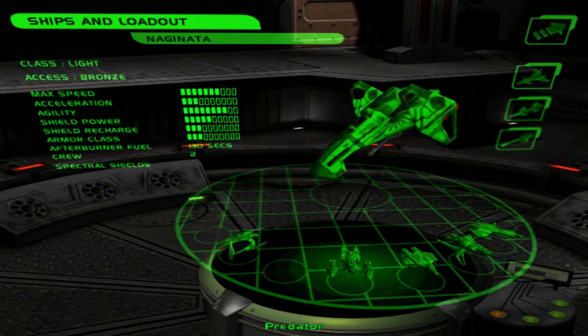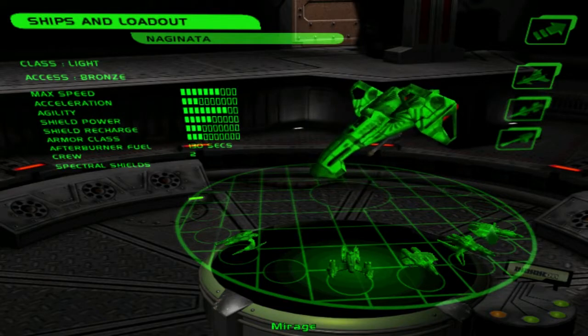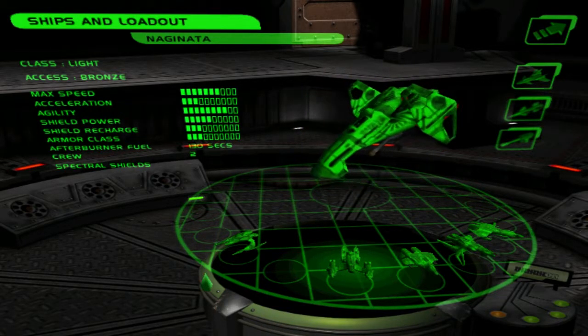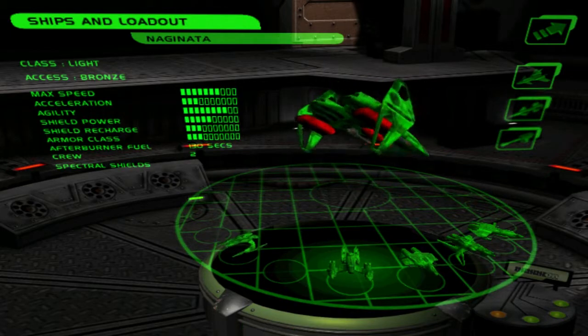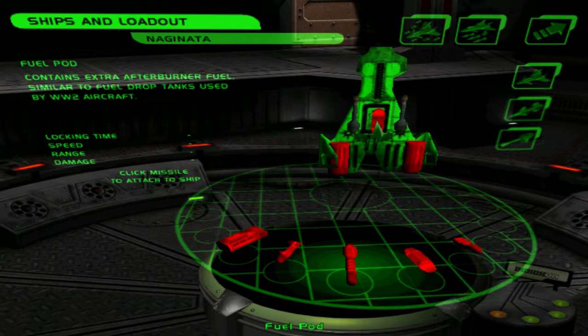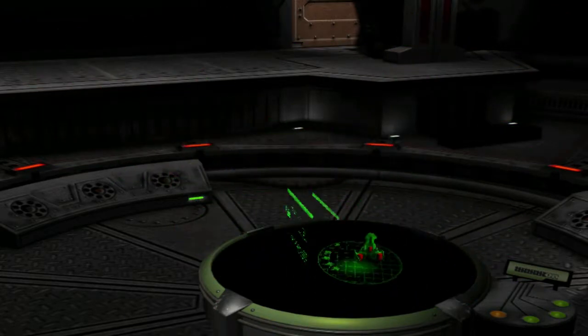I'm going with the Naginata because it's so fast and I can take out objectives much quicker. Let me check the fuel — yeah, okay, it actually saved my equipment too. Nice, that's what I usually use. Let's go!